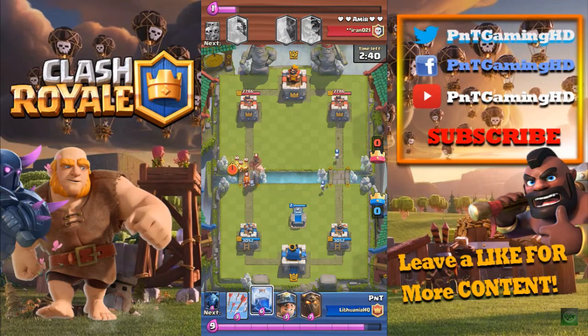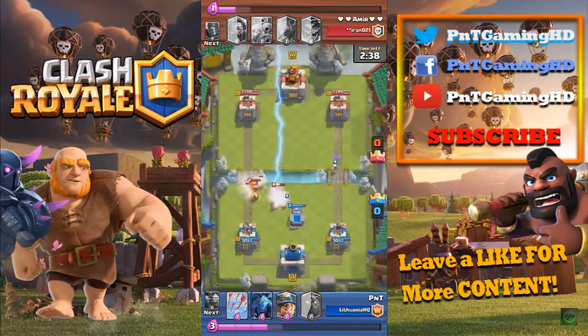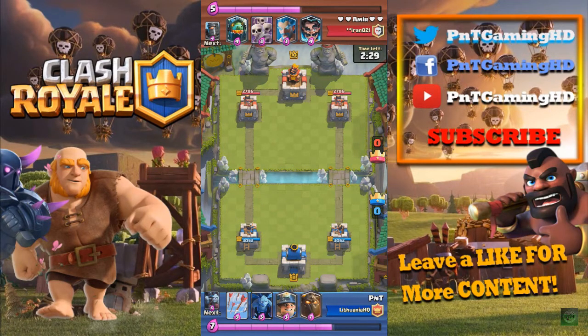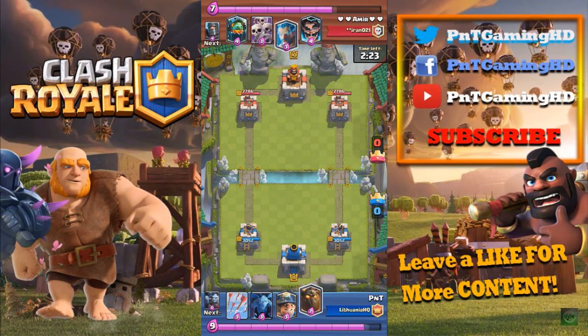Watch this play — I'm going to Lightning Spell his Valkyrie and a Hog Rider. Look at this, he didn't even touch that tower, and we defended it with a Lightning Spell. That was insane. The thing is you can't really arrow the Lava Pups down because there's Minions and Minion Horde in this deck as well — it's just really tough to deal with.